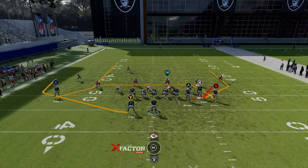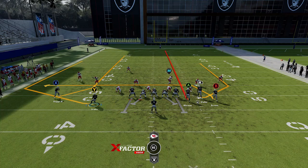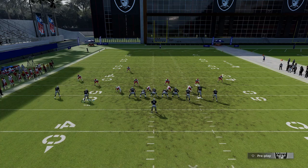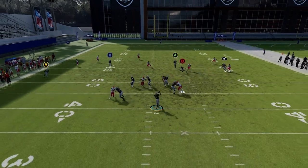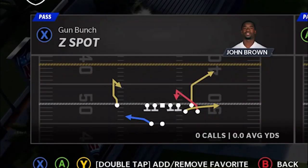Next up we have the Y curl. It's going to be a very big play against cover three. I like to motion out the running back and streak the A route — that's pretty much all you have to do. The A route is going to be the biggest play, especially if you run to the sideline. It's just a good play up the seam.